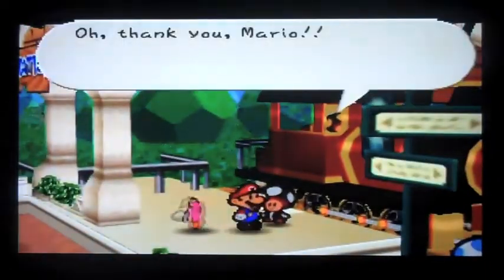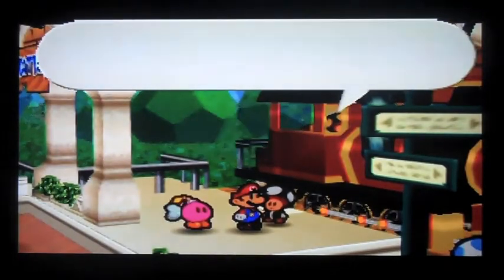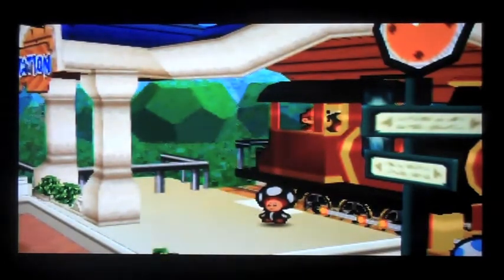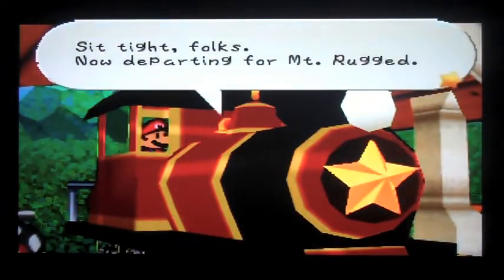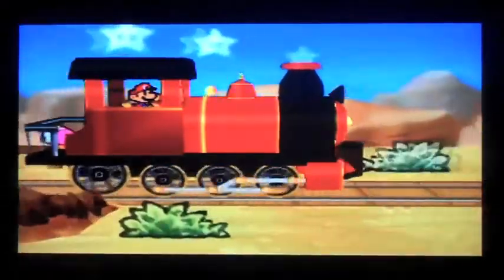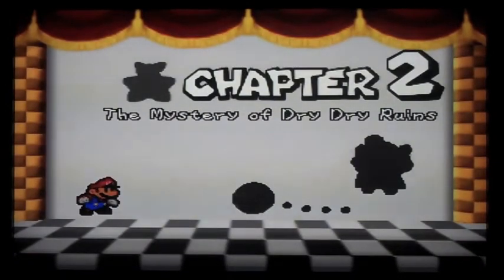I'll explain more about the magical seed when we get to where we're supposed to go. Well, thank you Maria, the train's back on track. All aboard — this train is bound for Mount Rugged. Now to get to Dry Dry Desert, we have to go through Mount Rugged first. Mount Rugged shouldn't take that long — probably maybe I could fit it in one whole video or maybe two videos. By the way, I'm looking at my device and this is probably one of the cleanest images I've ever shot of this game so far. Chapter two: The Mystery of Dry Dry Ruins.